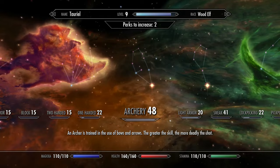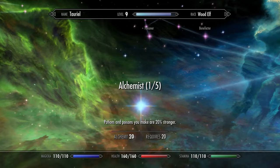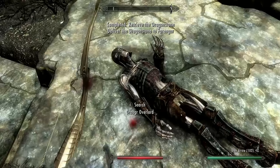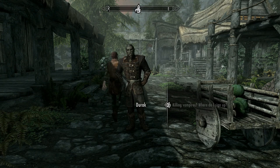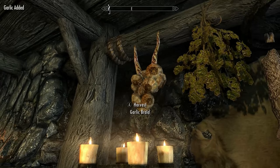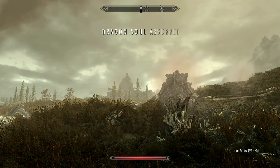Put these early perk points into Light Armor, Archery, One-Handed and Alchemy. Now complete Bleak Falls Barrow to get the Dragonstone. Around this point you'll probably be approached by Durak, who'll ask you to join the Dawnguard. This is ok as we'll be doing this later on. Return the Golden Claw to Lucan and you can then take his Garlic Braids as well. Now complete the next main campaign quest, Dragon Rising.